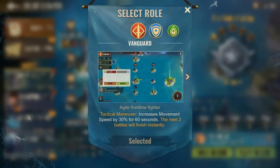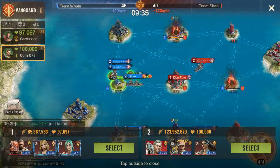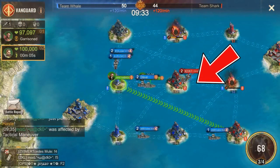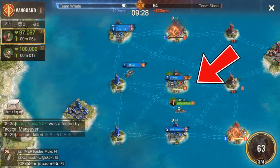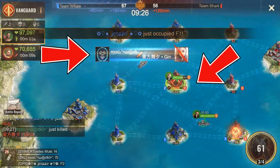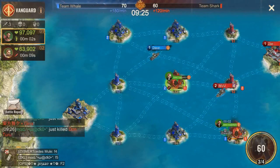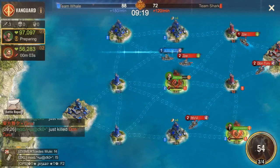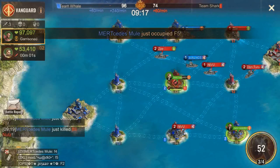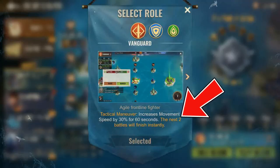Vanguard Tactical Maneuver increases movement speed by 30% surge for 60 seconds, triggering instant completion of the next two battles. When activated, it not only increases your movement speed, but rather than the battle round lasting the normal 10 seconds per round, it instantly completes the battle. The outcome is decided instantly and your health points will be adjusted accordingly — you will see a reduction in health points even if you win. The cool thing is that it activates two times per skill activation.